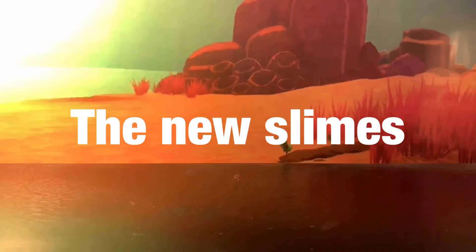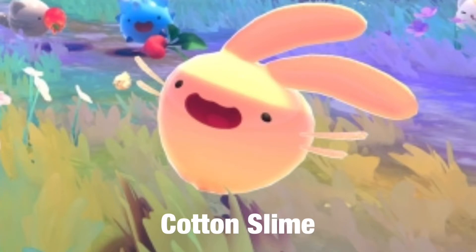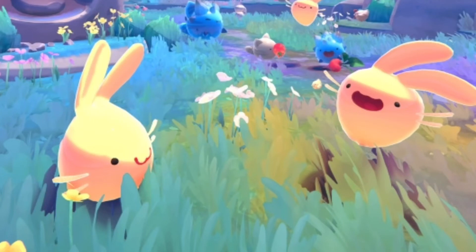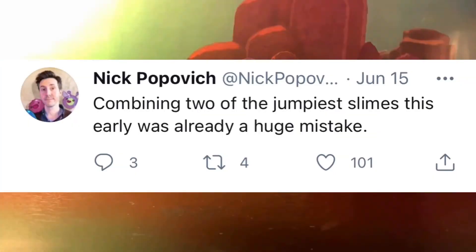Going back to the mysterious new slimes seen in the trailer, there are four confirmed ones: the cotton slime, which is a bunny slime; the angler slime, which is a fishy slime; the battery slime, which seems like a bat slime; and the flutter slime, a butterfly slime. The cotton slime sort of resembles the tabby slime because both are very jumpy. There was even a tweet by Nick Popovich saying he regrets mixing the two bouncy slimes.